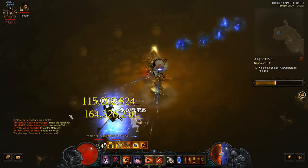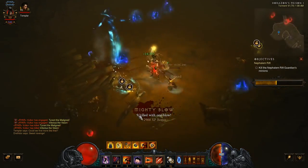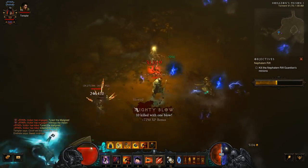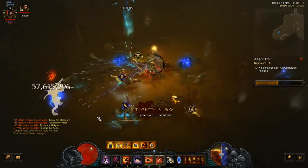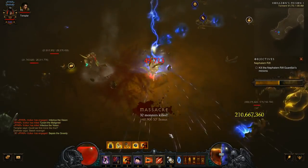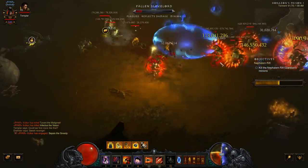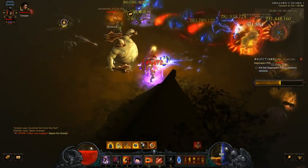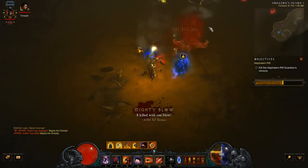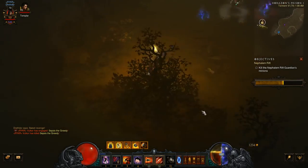The revised Natalya set actually lands somewhere in the middle. Wudijo has not done extensive testing with Natalya's, but he believes it's at least on par with Marauders, and could potentially compete with Unhallowed Essence, but further testing is required. Back to Unhallowed Essence — there are two main builds being used right now: Lightning and Fire. Wudijo found that Lightning outperforms Fire, so it is the Lightning build that we will be showing today.